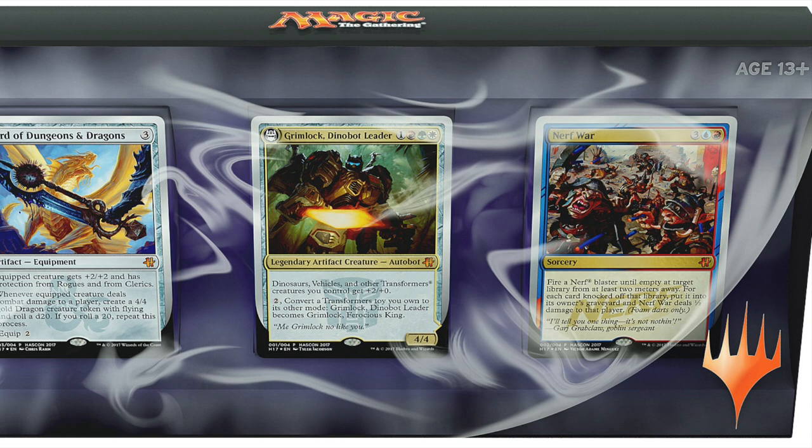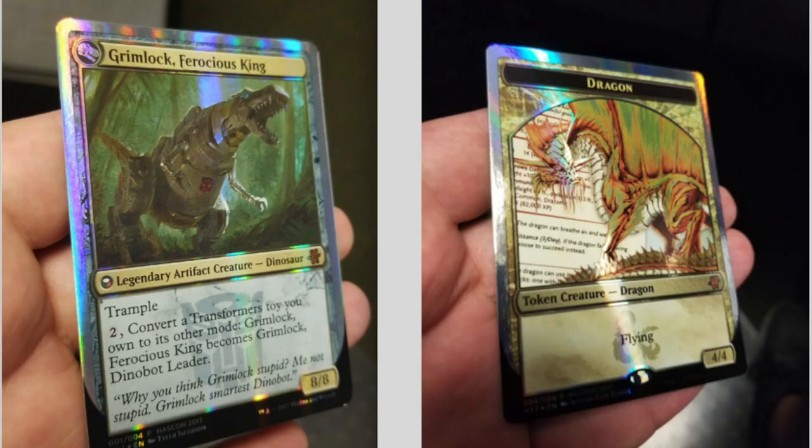Grimlock is probably my favorite. We're going to see the flip Grimlock and the Goad Dragon. Here we have the legendary artifact creature — it's an 8/8 with trample. Pay 2: Convert a Transformer toy you own to its other mode. Grimlock Ferocious King becomes Grimlock Dinobot Leader. And here is the Dragon — that is a gorgeous Dragon. I wonder if those will be the promos we will receive.